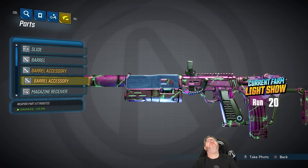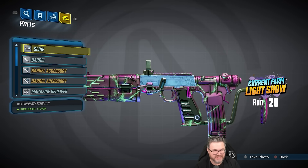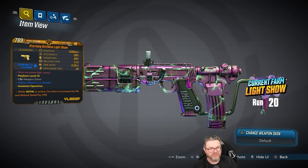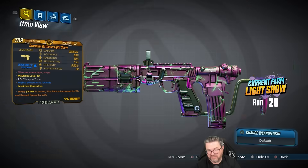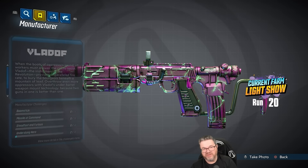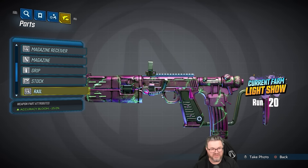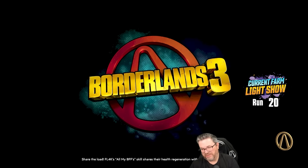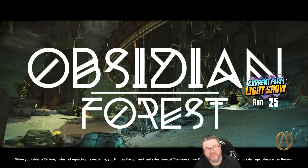Hold up - wait a minute, that might be pretty good. No, damn it - we're missing a barrel accessory already. It looked good on paper. We noticed the first two things we needed: the 28 mag size and the 8.2 fire rate, so we're like 'okay, good start.' But then you actually look at the parts and you're like 'shit, we're missing a barrel accessory, we got the wrong rail on it.' That's why it's really hard to get god rolls - there are so many things that can factor in.